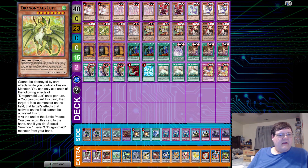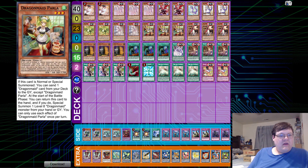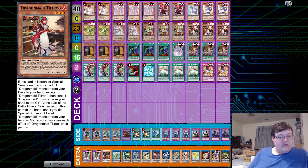Two copies of Luft — discard this card, target a face-up monster on the field. That target's effects that activate on the field cannot be used, so you basically get to negate something. This one's not bad. Then we have two copies of Nossary — on Normal or Special Summon, special summon a level four Dragon Maid monster from your graveyard, except herself. We have revivability. Parla sends one from the deck to the graveyard. This thing is good. And then Tilruz, which lets you search. I think these are the best two that the deck has.